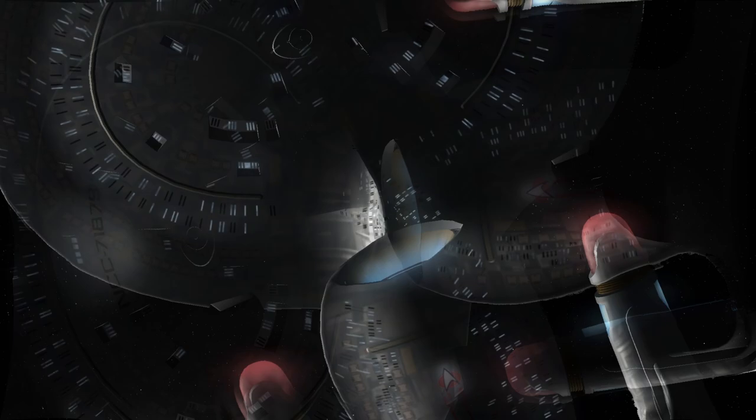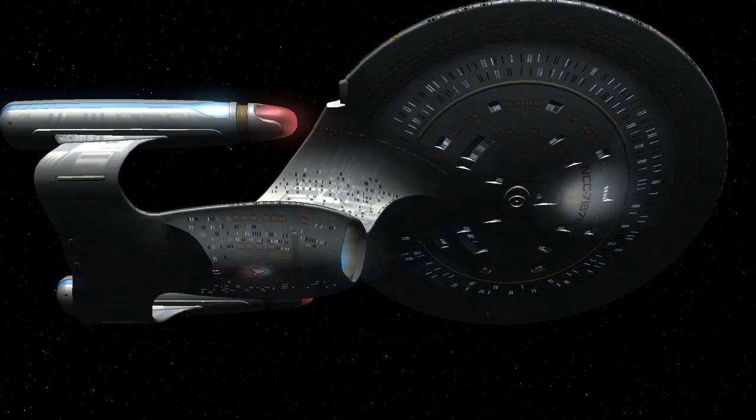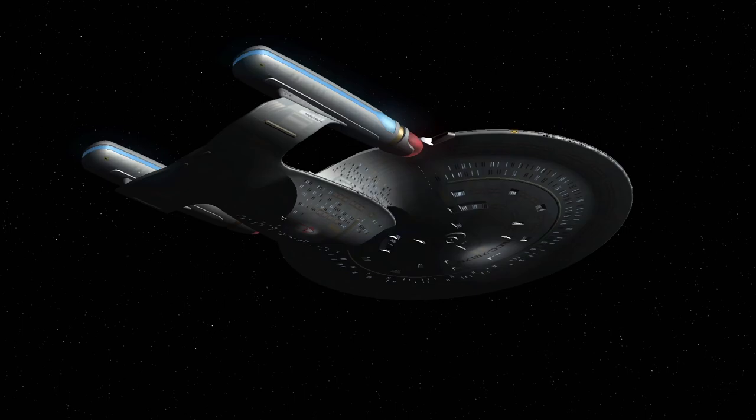Now according to Star Trek lore, there were seven Galaxy-class starships constructed and the framework was made for six others, so in total we're going to have 13 Galaxy-class starships versus an assimilation cube.